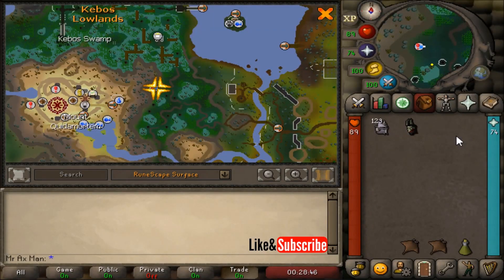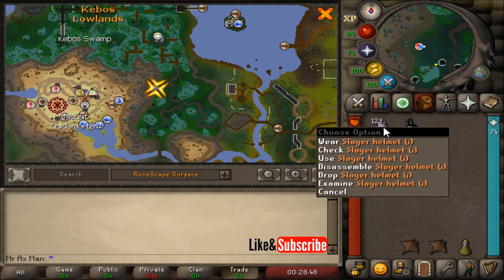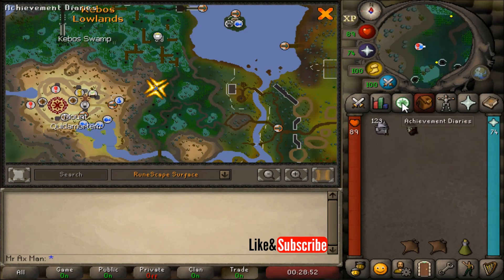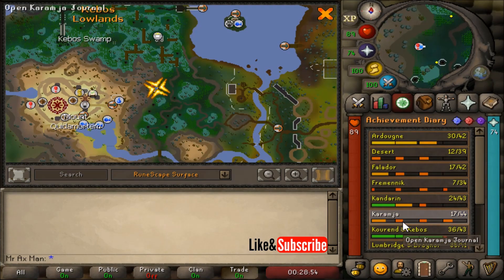Hey, what's up everybody? In this video, I'm going to show you how to make your Slayer Helmet work as a Shazian Helm 5. To do this, you'll have to have completed the Crend and Cabo's Hard Diary.